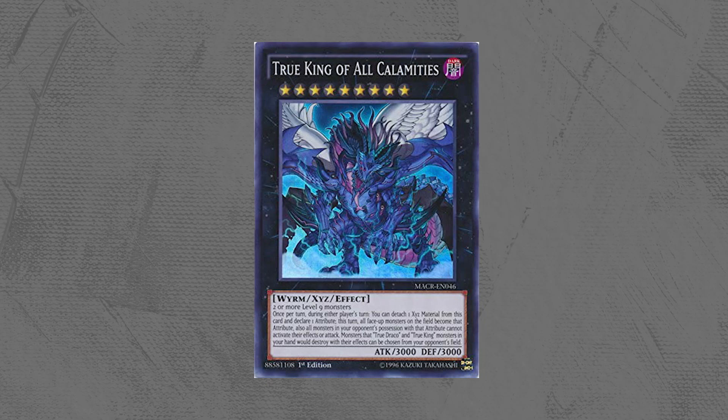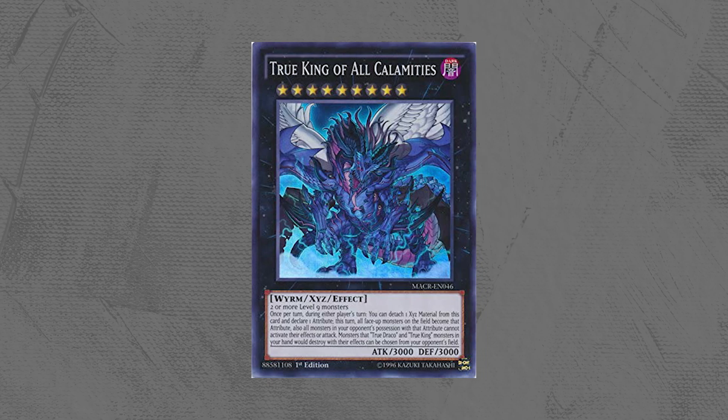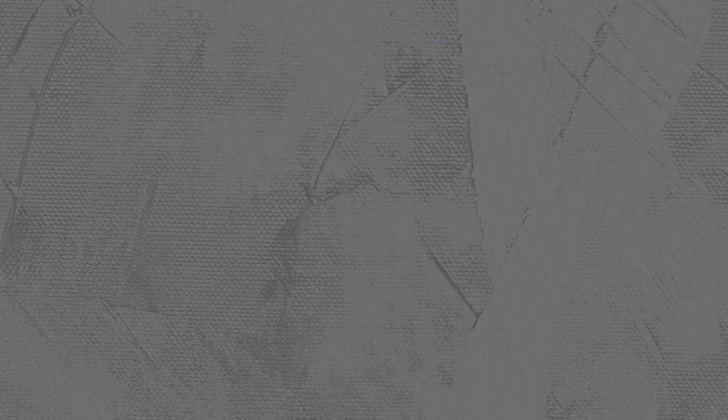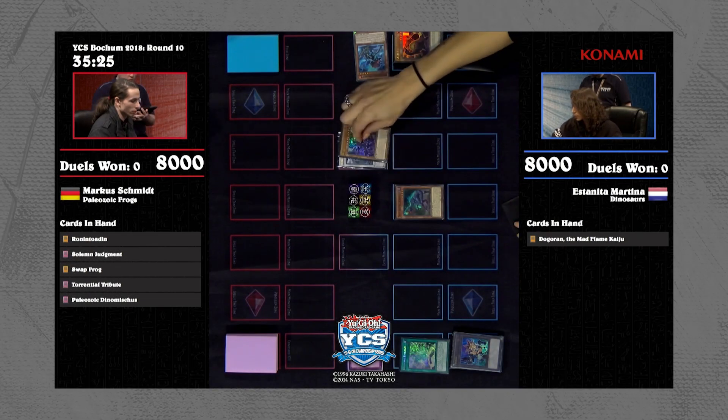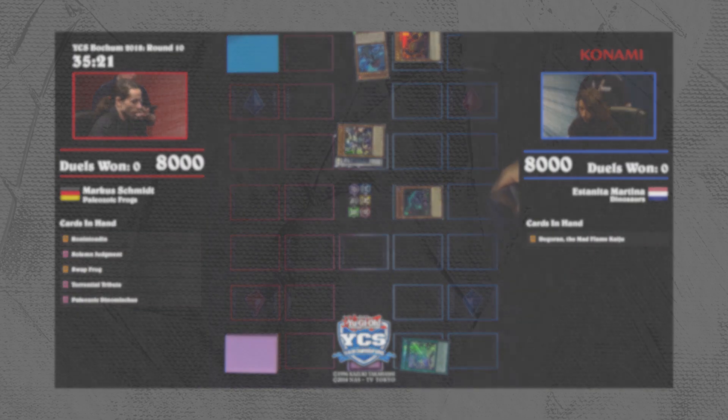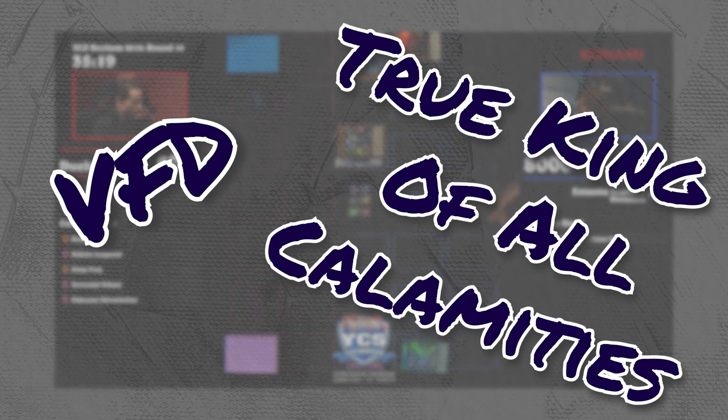Ever wonder why most people call it VFD? You likely know that VFD is the direct translation of the OCG card text — the True Dragon Emperor VFD, according to Google Translate, so take that with a grain of salt. The term VFD stands for the Catholic phrase Vicarius Fili Dei. It's no wonder why Konami would censor this name in North America, giving us the mouthful True King of All Calamities. But honestly, there's something about VFD and True King of All Calamities that is just outright badass. It sounds like something powerful, something godly.